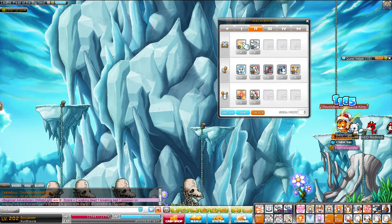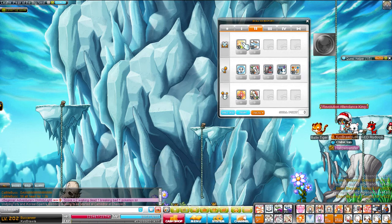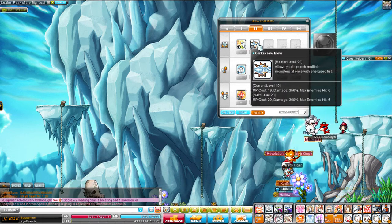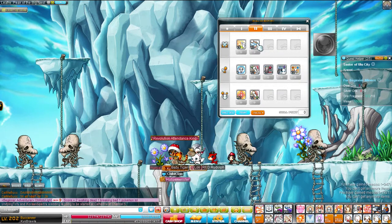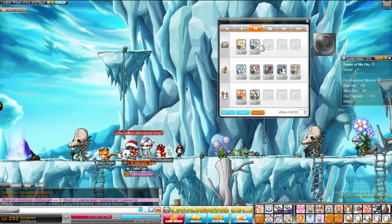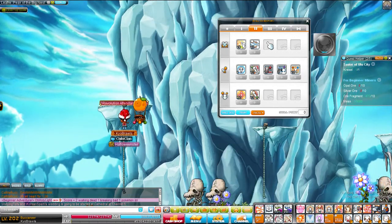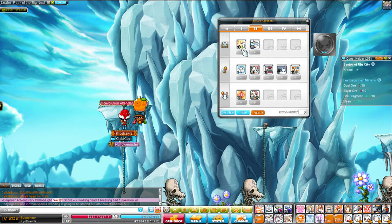Second job, we have Tornado Uppercut, which pretty much stayed the same, unless you're talking about when it's fully charged — I'll explain that later on. Corkscrewbloom — I hate this attack now. It doesn't rush anything, it just does damage, which is probably good for second job training, but otherwise I don't see how it would be useful afterwards. Everything else is the same for second job.